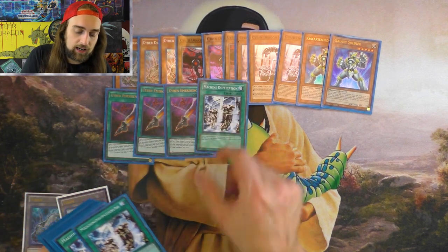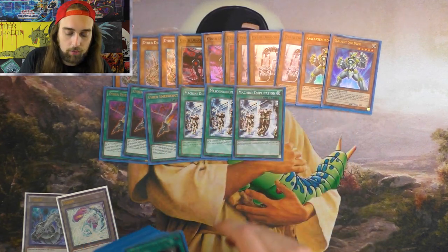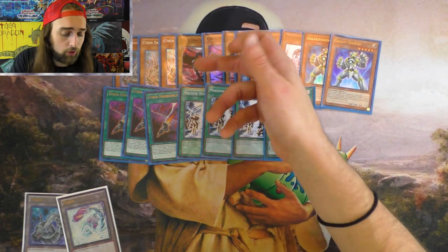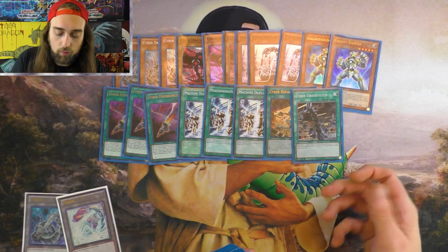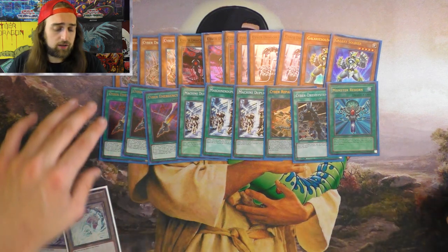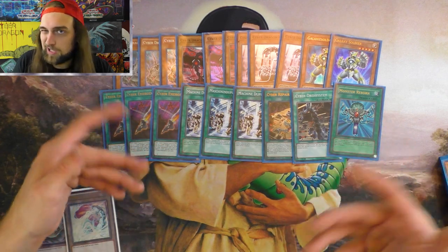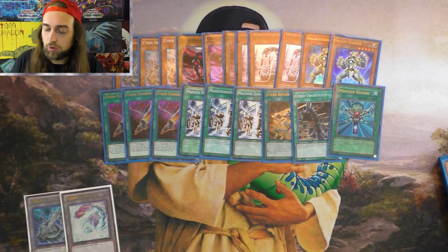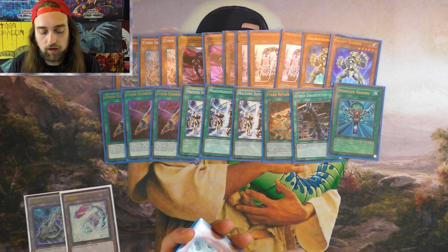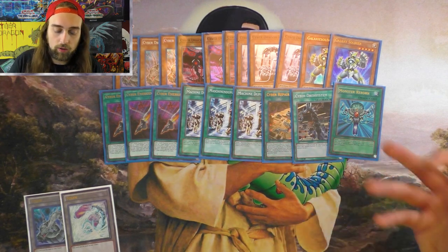To wrap up the Cyber Dragon engine: 3 Cyber Emergency to search your cores, 3 Machine Duplication to combo off your cores and Hertz, 1 Repair Plant — search it off of Core, and you search Core off of Emergency. Rev System because it's a Monster Reborn that you can search, and I play 1 Monster Reborn too, because it makes making Genius easier if you don't open your tuner like a Quick Draw Synchron or Satellite Synchron. You can search Quick Draw Synchron off of Genius with Machine Duplication.